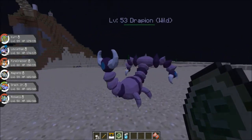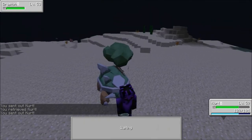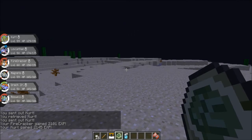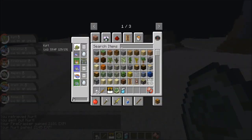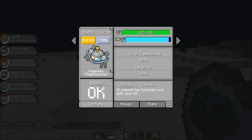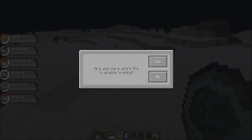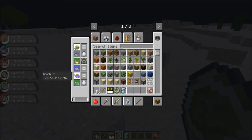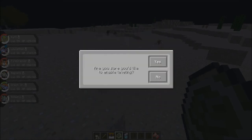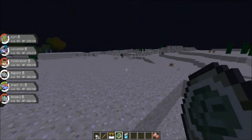Got a Drapion over here, going to take him out with Kurt. He's pretty high leveled. We got some XP. Let's make sure everybody has leveling enabled — you can't scroll through properly; the little leveling indicator doesn't show up the correct way. He wasn't actually enabled for leveling even though it said he was when I scrolled through. So we've got to enable leveling on all these guys and then start training them up.